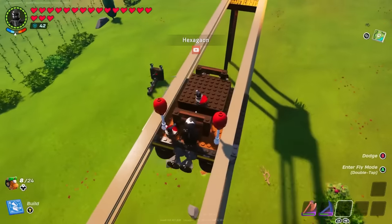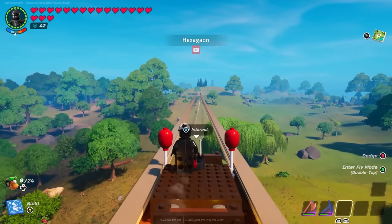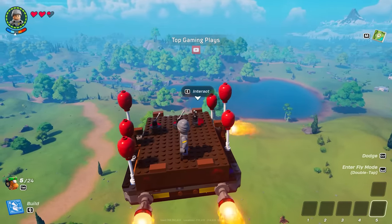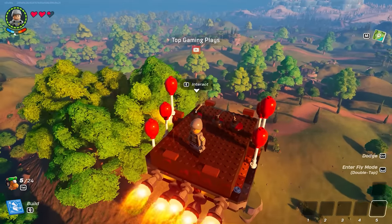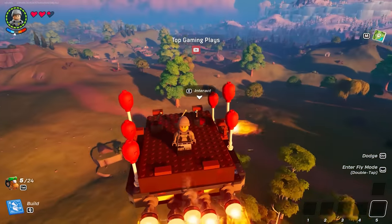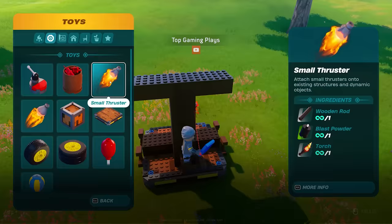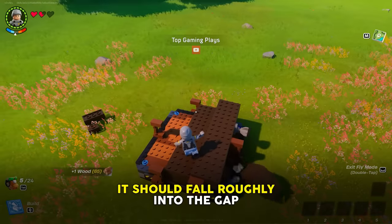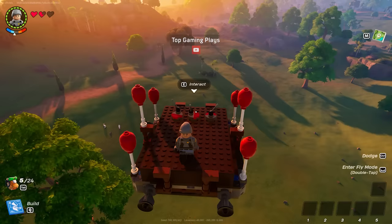Version two of the maglev also gives you the option to return to base. Here's a build that I actually invented that went pretty viral — it's a single platform steerable aircraft with great handling. Here's how I created the separate left and right thrusters. This concept of destroying the bottom foundation to create separate vehicle parts is key to any advanced vehicles in Lego Fortnite. Just look how good the handling is.